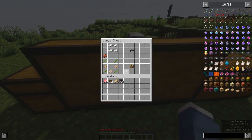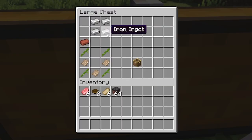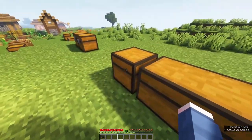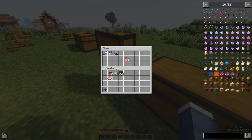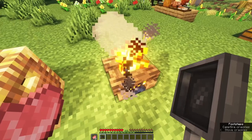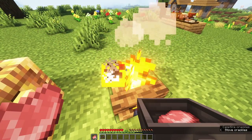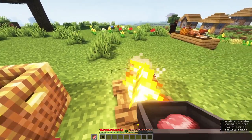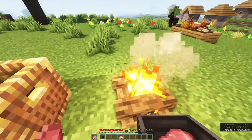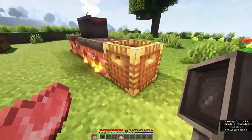The next item of use in your cooking adventures is a skillet. A skillet requires a single brick and four iron, in this fashion, to create yourself a skillet. The beauty of a skillet: if you take a raw pork chop from before, put it in your off hand, grab your skillet, and hover over a campfire or a heat source and right click, it'll take the item in your off hand and cook it. Just hold it there and you get a cooked pork chop — a pretty simple way to have portable cooking.